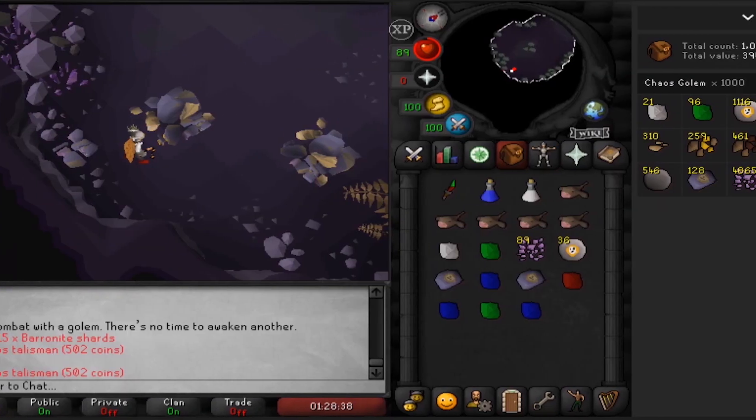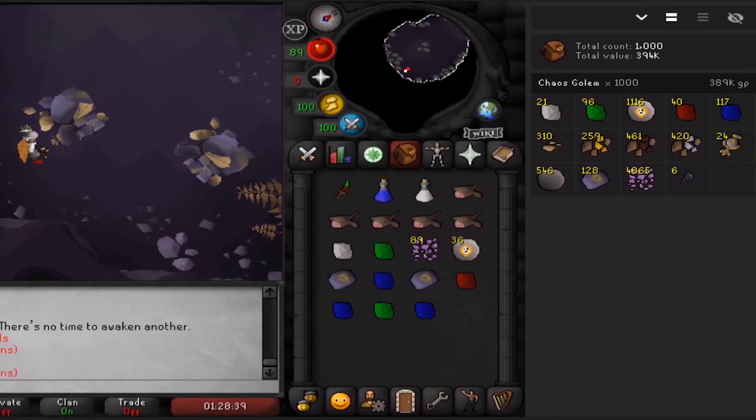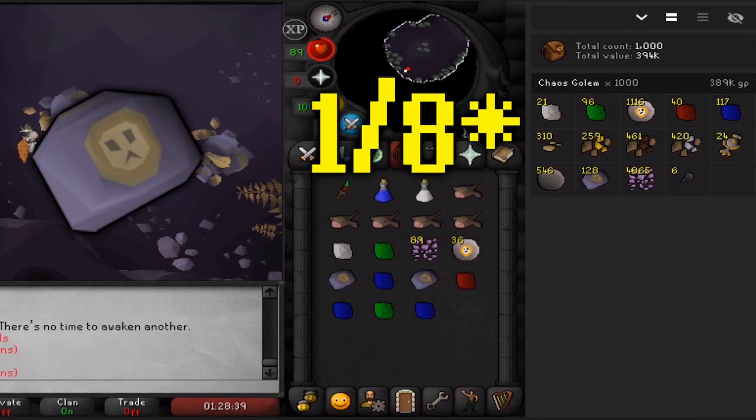The cores are fairly common, but let's use a sample of my thousand kills here. As you can see, there are tons of gems and ores, with some runes as well. I didn't keep any of the ore personally because it's a little walk back to the bank. With the cores, you can see we received about 128, which comes out to around 1 in 8 for each Chaos core.